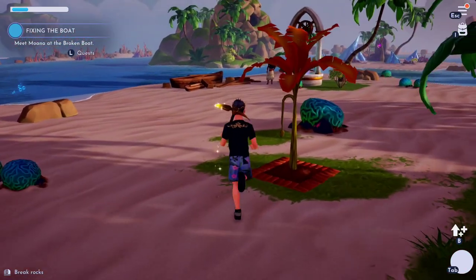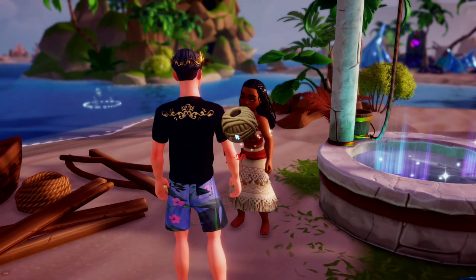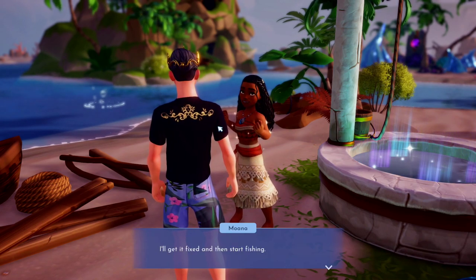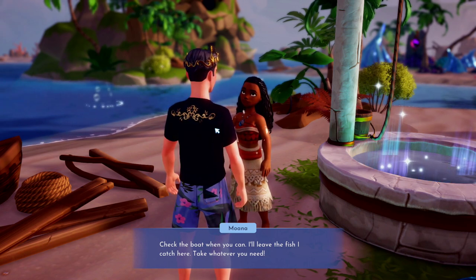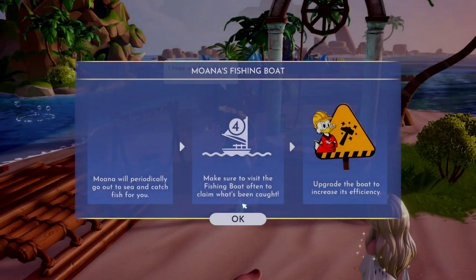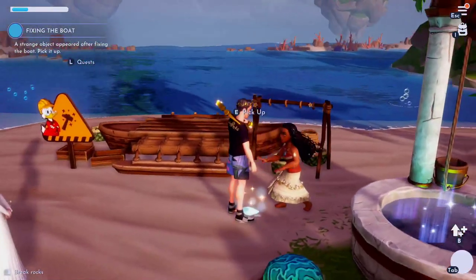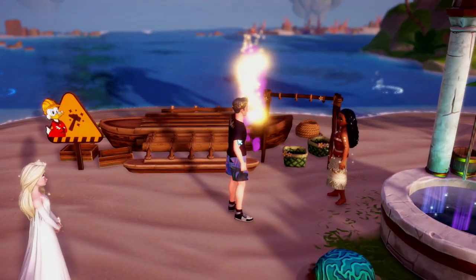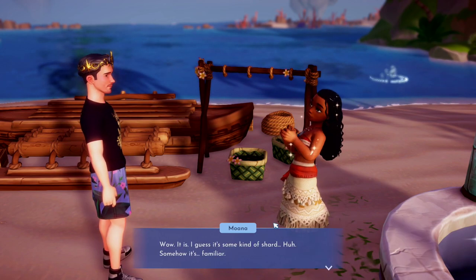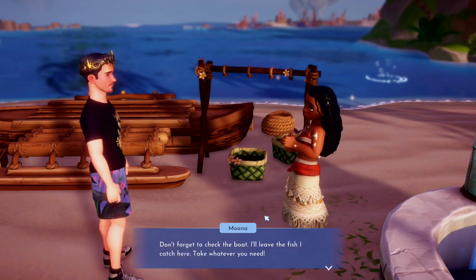Moana! Hey girl, I'm here. Give — boom. You better not make me pay to fix this now. 'This is perfect, we have everything we need. I'll fix this and start fishing. Check the boat when you can — I'll leave the fish I catch here, take whatever you need.' Let's go! Moana will periodically go to sea and fish and catch fish for you. Make sure to visit the fishing boat often to claim what's caught. Upgrade the boat to increase efficiency. And something fell off the boat — it's some kind of shard, somehow familiar. 'I'll keep it secure until we figure out what it is.'